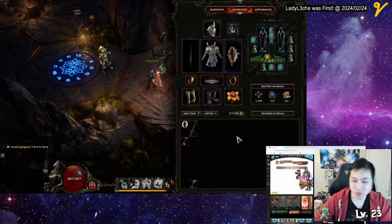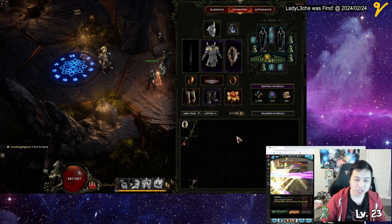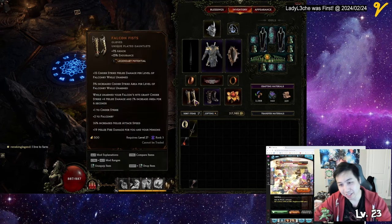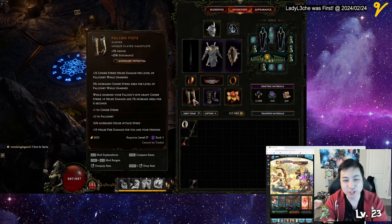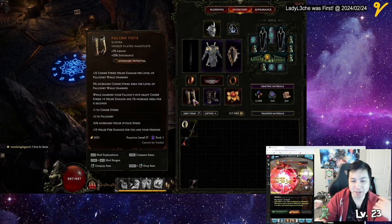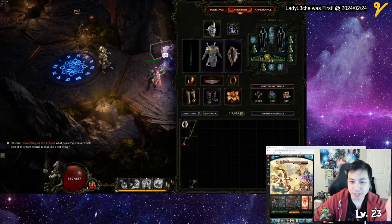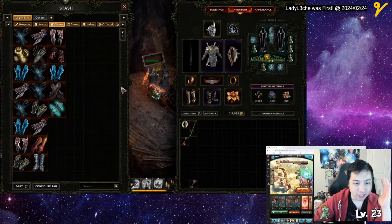In this video I'm going to talk about my Captain Falcon build. You're going to be running fast just like Captain Falcon and punching things — or at least slamming — because of these Falcon Fists. Cinder Strike is going to center around that and do AoE with Falconry, so this is the Falconer build. It took me forever — I got so many gloves, so many dupes — and I finally got one.